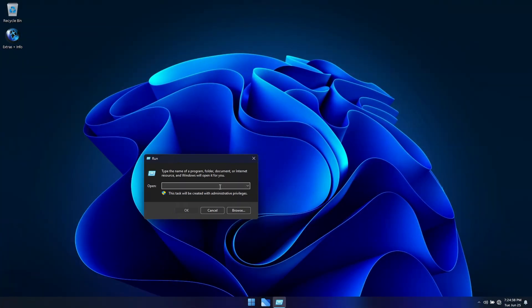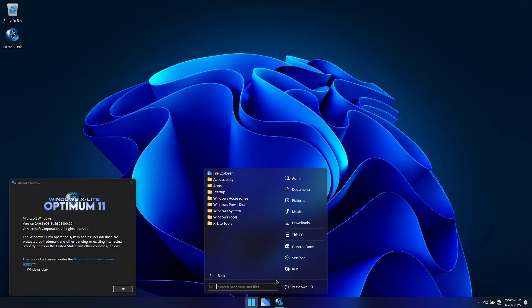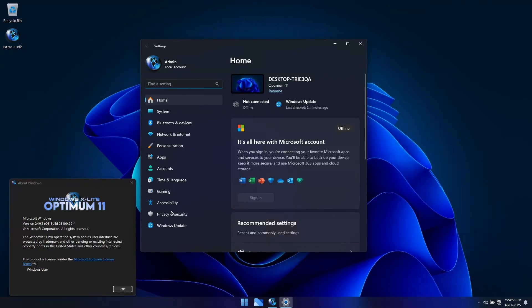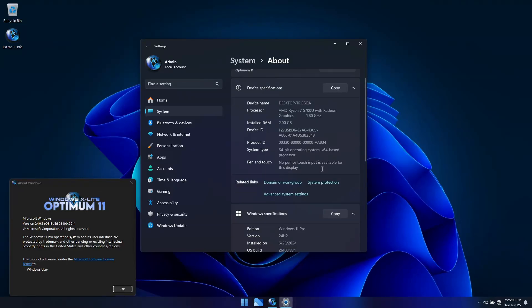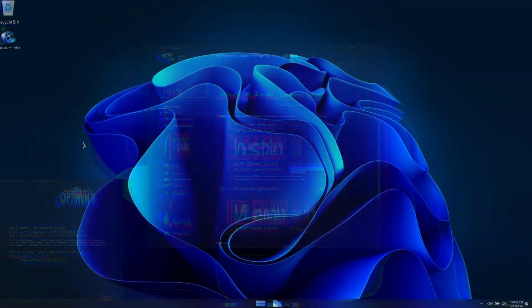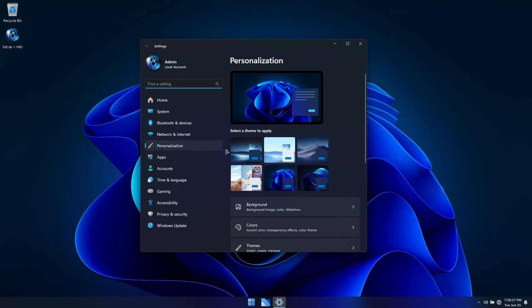WinVer will show us this build is based on Windows 11 24H2 Pro Edition, OS build 26100.994. Opening System Info in Settings will show identical information. Additional context menu entries have been added for convenience, and additional themes as well.